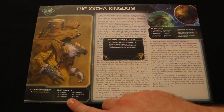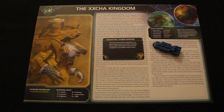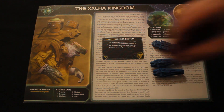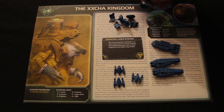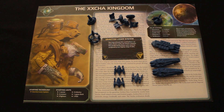The Xxcha's starting units are as follows: they have a carrier, used for moving around infantry and fighters. Two cruisers, which can move further than most and have a move of two at the start. Three fighters, the little guys usually used for soaking up damage. Four infantry, the ground forces you use to take over planets. A space dock for building more units. And a PDS, the defensive unit mentioned on the Graviton Laser System.